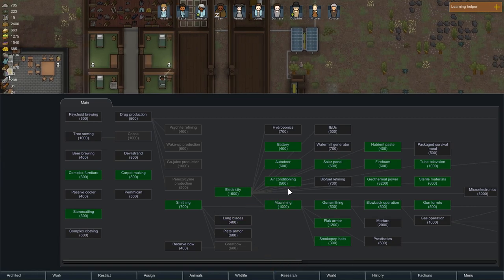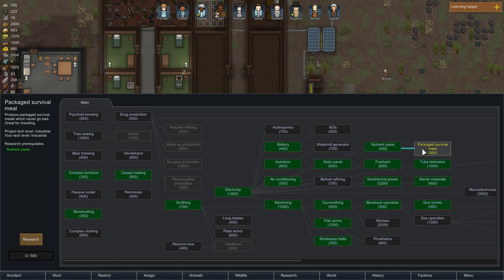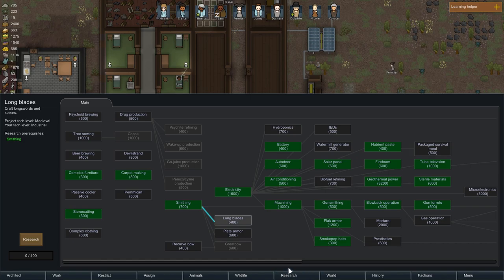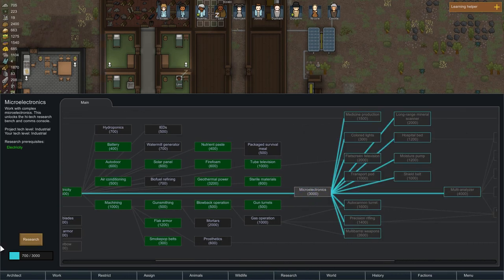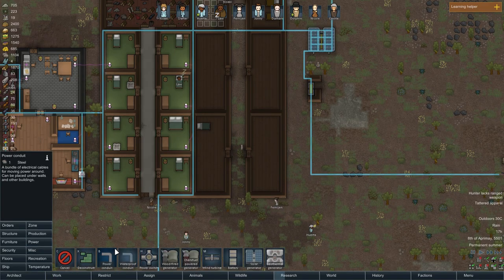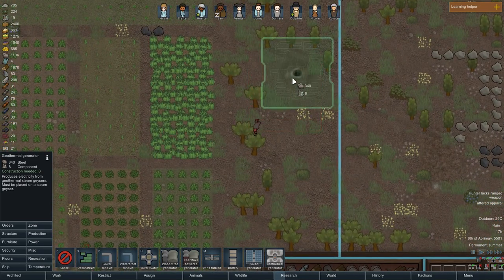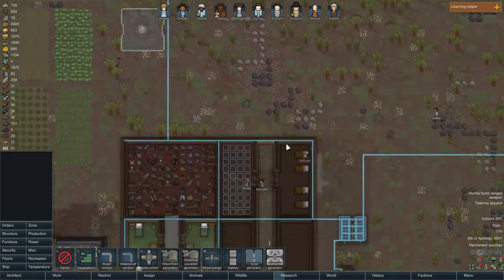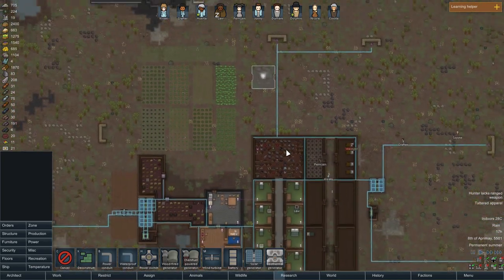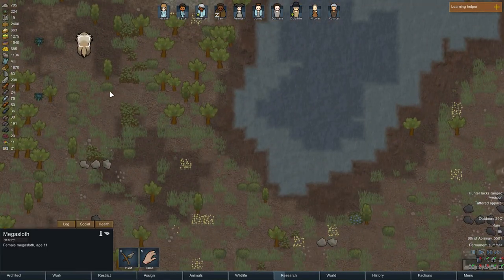What else can we research? Motors, gas operation — I don't think we have any water around. Ooh, microelectronics — you know what, let's research that! Power geothermal generator, yes! Eight components though — you know what, let's build that. I want it badly. We have these steam geysers, we might as well use them. It would be kind of stupid not to — it's essentially free power.